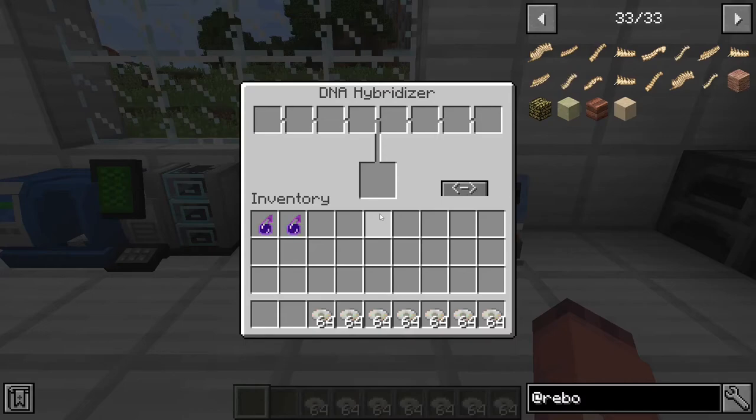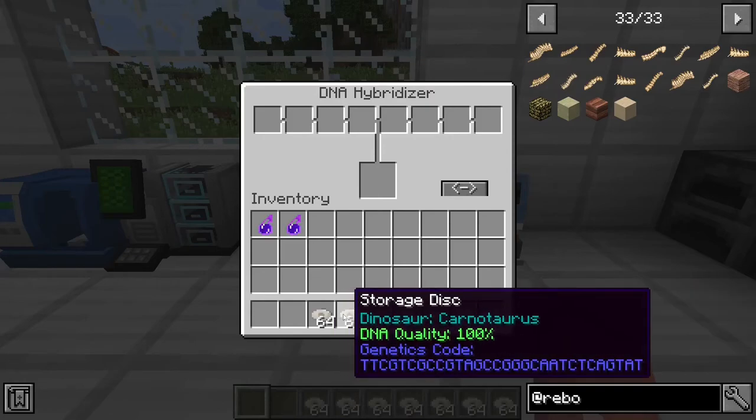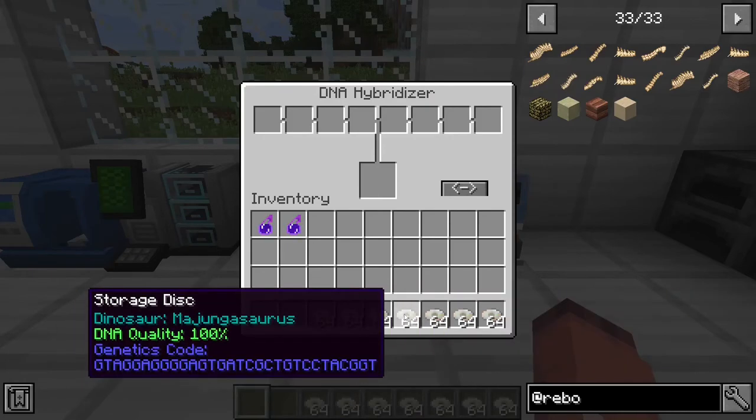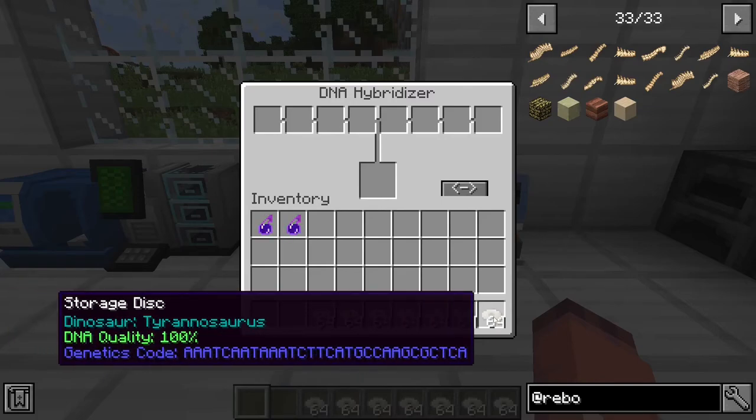What you're going to need for the Indominus Rex is 7 different dinosaur storage disks: the Therizinosaurus, the Carnotaurus, the Rugops, the Majongosaurus, the Velociraptor, the Gigantosaurus, and the Tyrannosaurus.